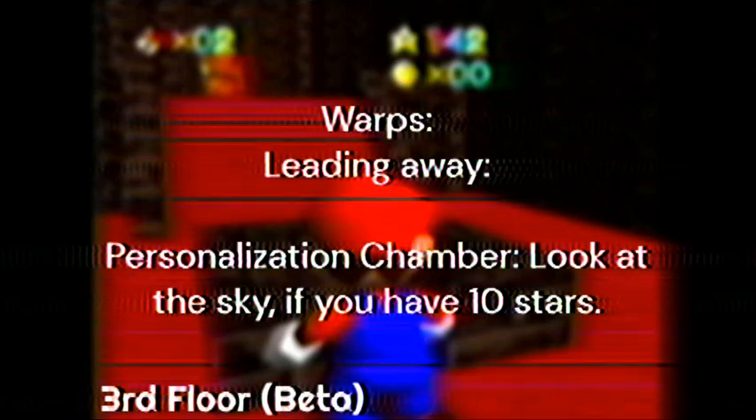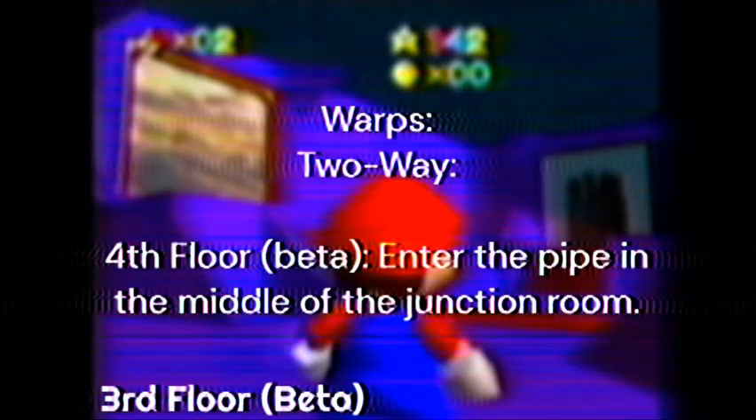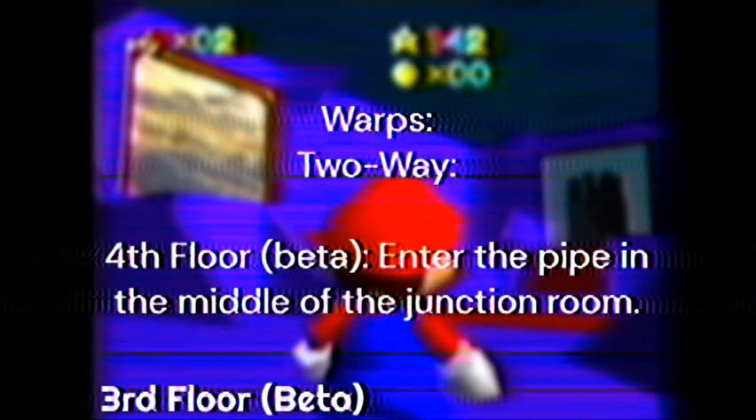Personalization Chamber: look at the sky if you have 10 stars. Tool Way. Fourth Floor Beta: enter the pipe in the middle of the junction room.